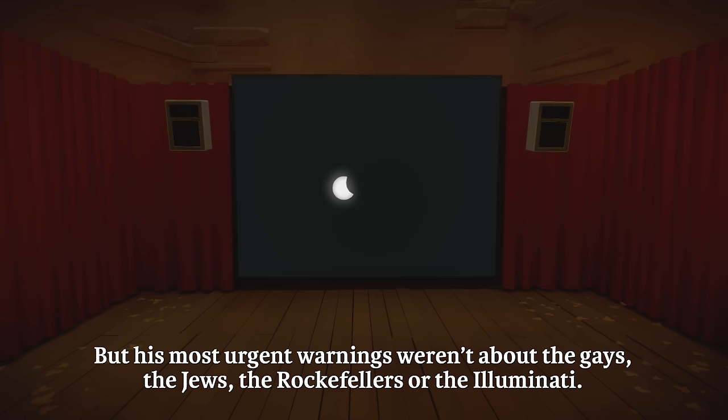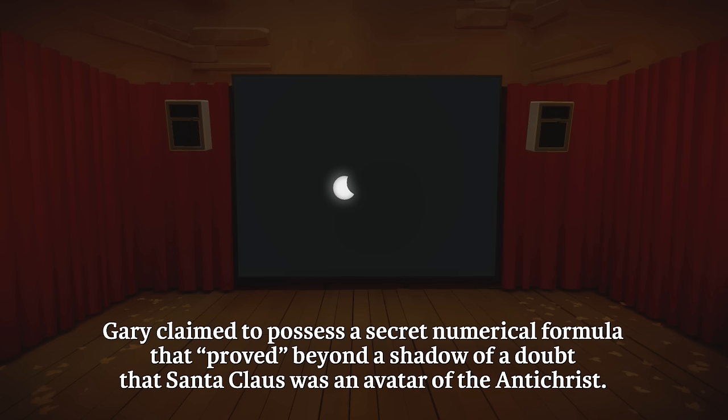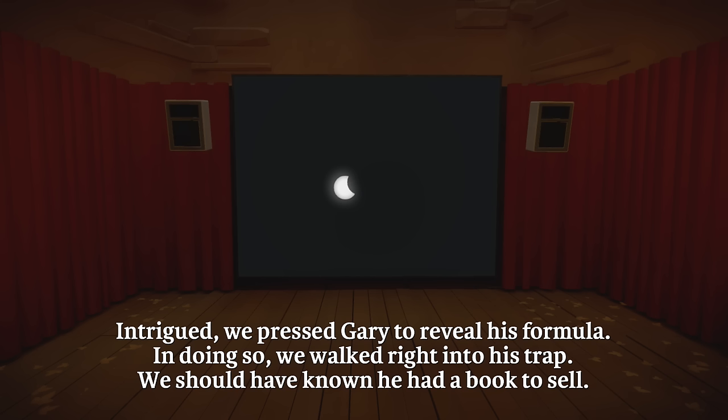But his most urgent warnings weren't about the gays, the Jews, the Rockefellers, or the Illuminati. According to Gary, the greatest enemy of mankind was Santa Claus. Gary claimed to possess a secret numerical formula that proved, beyond a shadow of a doubt, that Santa Claus was an avatar of the Antichrist. Intrigued, we pressed Gary to reveal his formula. In doing so, we walked right into his trap — we should have known he had a book to sell.